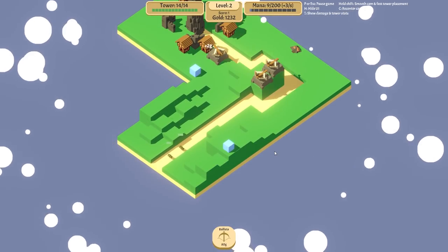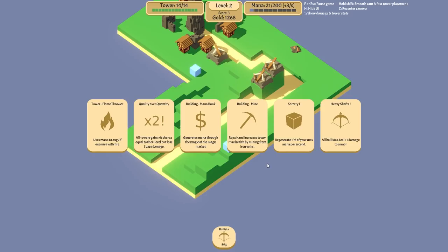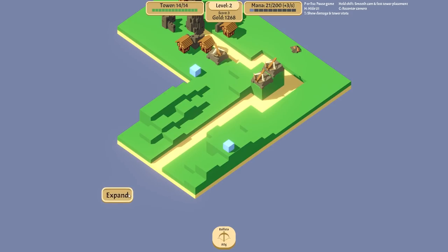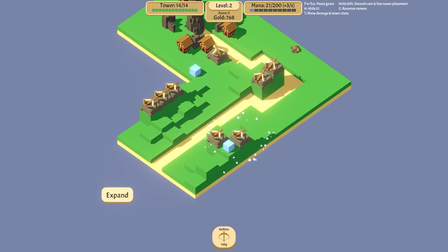Let's expand further down this way. Only a couple of enemies this round so it's really not going to be difficult at first, but believe me it starts to get pretty difficult pretty quickly. Every two rounds we basically get an upgrade card — we could unlock a flamethrower, critical damage, a mana bank, a mine, sorcery, or heavy shafts which does increased ballista damage to armour. Enemies have three different types of health. Going to go for heavy shafts. You'll also notice that every time I'm building a ballista it's getting more and more expensive, so you start to struggle to put too many of one tower type down.